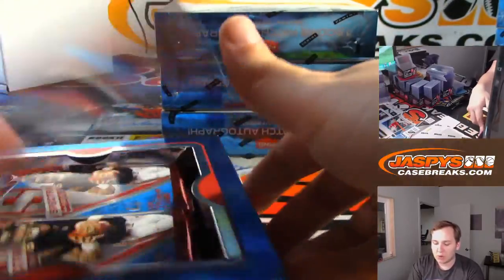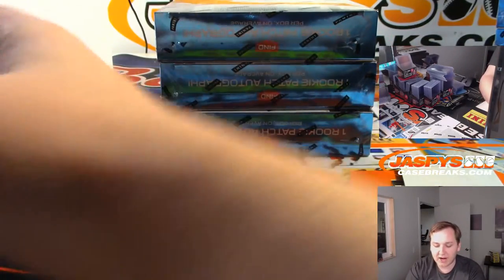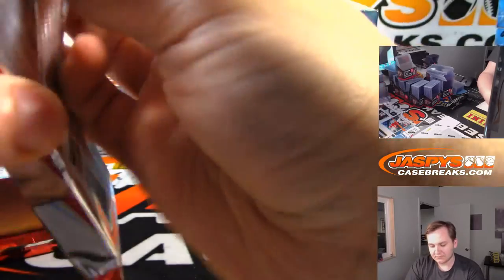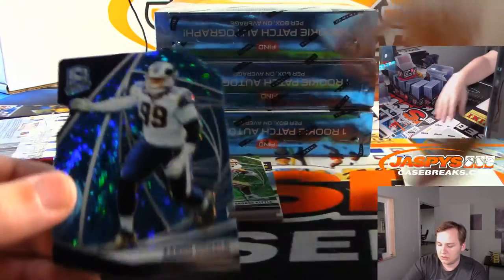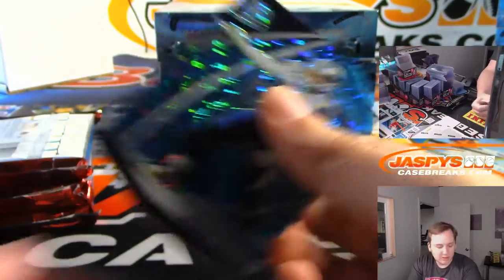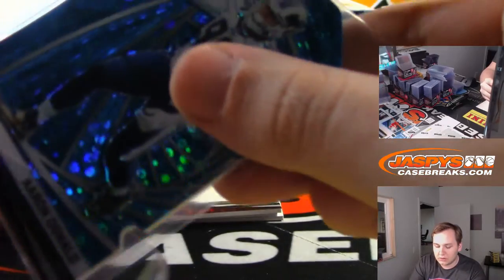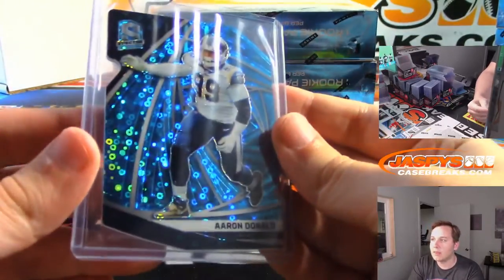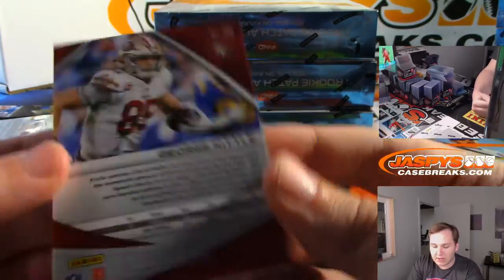I've had a Josh Jacobs one-on-one patch auto earlier, a Mahomes auto, a Kyler Murray auto numbered to 25, a Mahomes psychedelic out of five, a dual patch auto of Marquise Brown and Kyler Murray. So we've had a ton of stuff — there's Aaron Donald, 25 out of 50, Los Angeles Rams for Daniel F. We got a green George Kittle, 30 out of 35 for the Niners, going out to Sam.